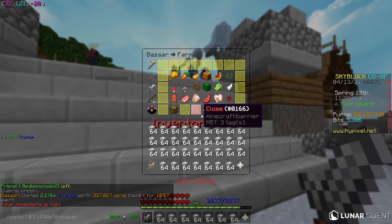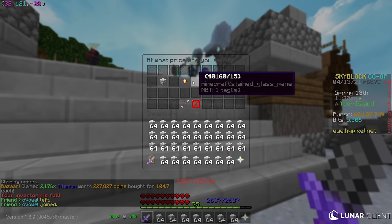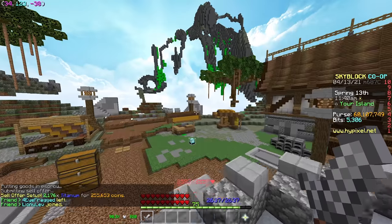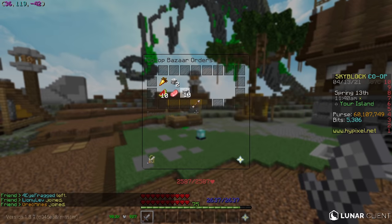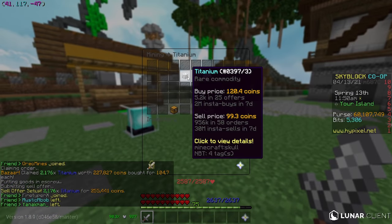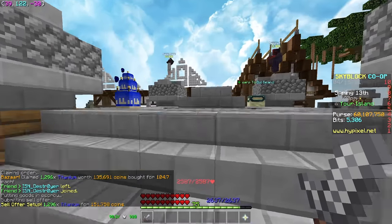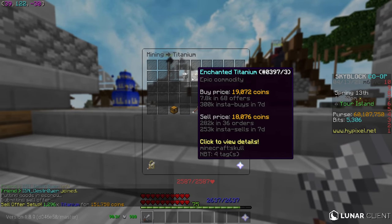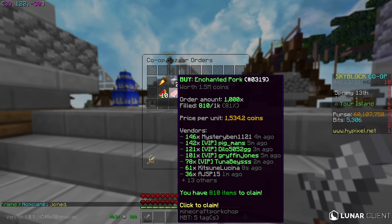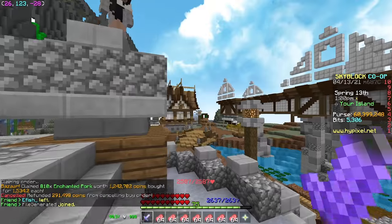Our 10,000 titanium order filled entirely so I'm going to claim that now. We spent 227 coins each and we're making 255, so that's about a 10% return on titanium — an extremely high volume product. I'm super hyped that titanium is working out this well. All the titanium is now listed, about 2,000 per order. The enchanted pork order is about to fill too — we spent about 1.2 million on that.